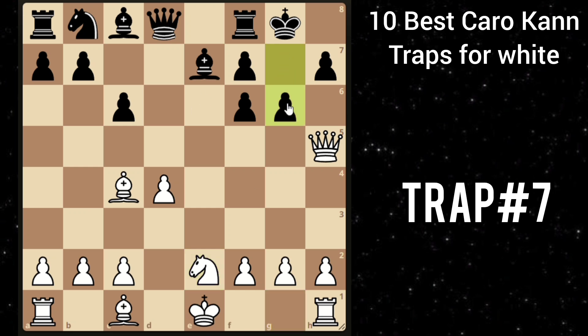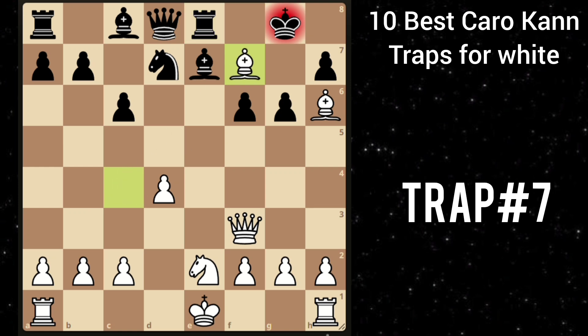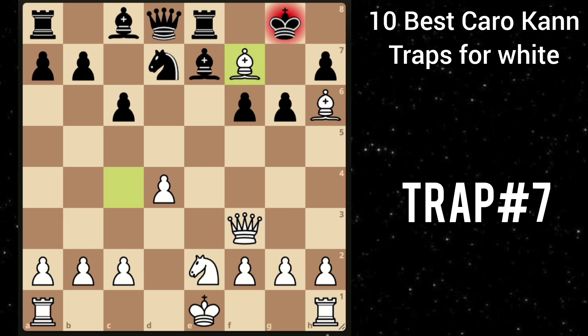And after g6, attacking your queen, you play queen f3. He goes knight d7, developing the other knight. Then you play bishop h6, attacking the rook. He goes rook e8. And here every move seems natural, but you can shock him with this amazing bishop takes f7, sacrificing the bishop. He can't take this bishop because queen to b3 is checkmate. So he is forced to play king h8. But then you can just take his rook. And after any captures, you are just up an exchange and completely winning.